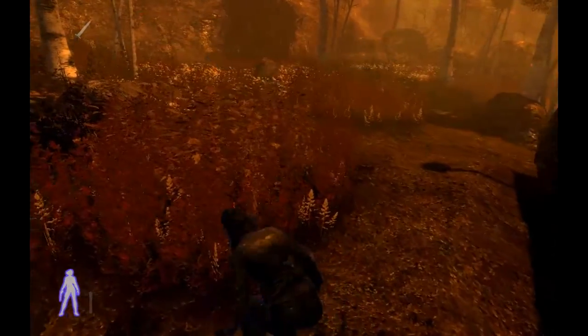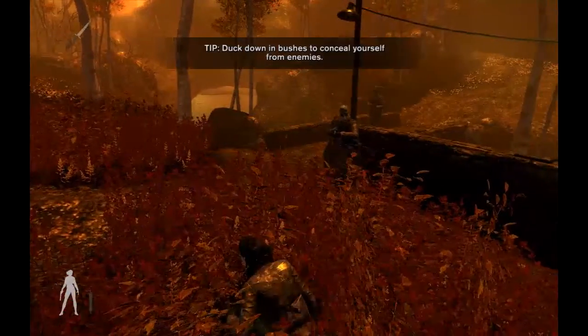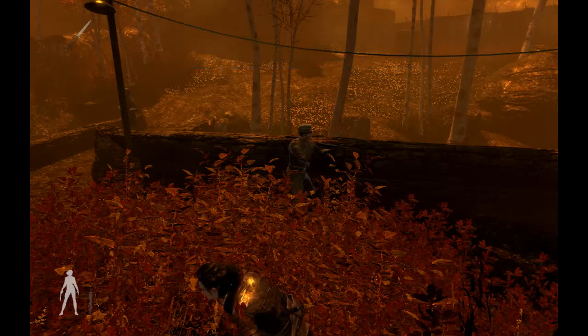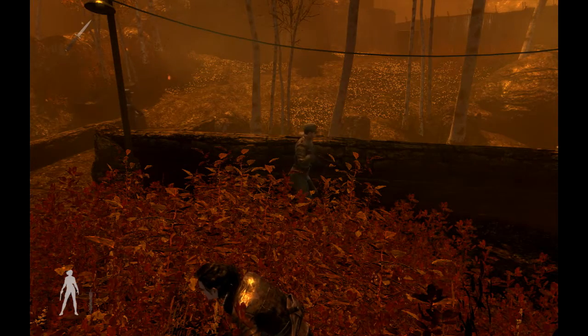Instead I just distract this guard for a bit so I can kill him. Trying to run past these two guys is not really viable, you'd just end up getting shot. Potentially you could attack the guy right now, but I'm not taking any chances.